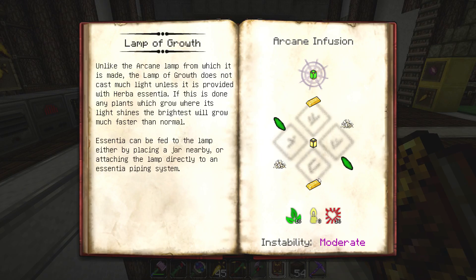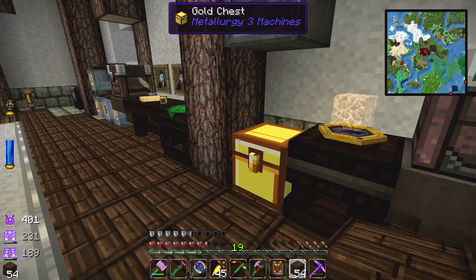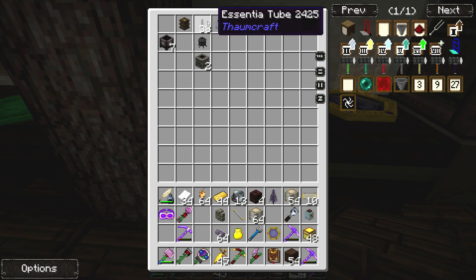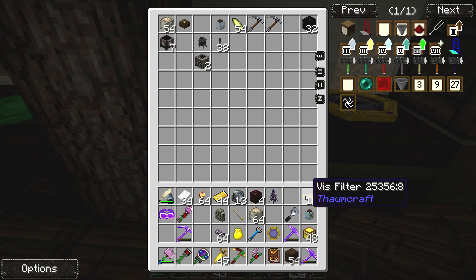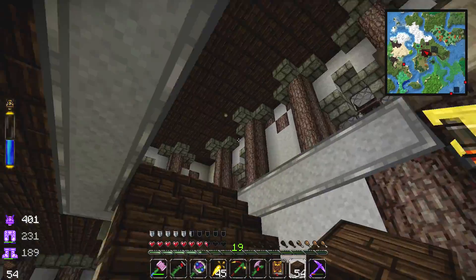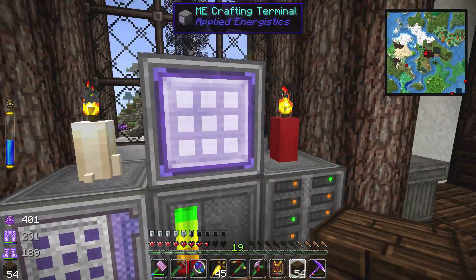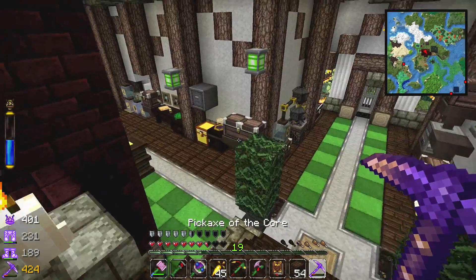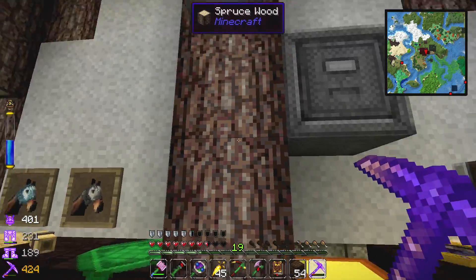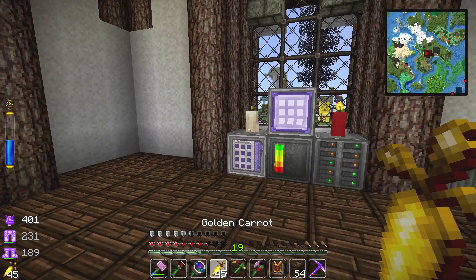Lamps of growth aren't too hard to make. I was getting everything ready down here and also setting up the Essentia system I'm going to need for it. I got most of it and was looking into making another arcane table, but then I realized everything I need to build this stuff is in my Applied Energistics system up here. I thought it would be nice if I could access that from down here, so I could set up a crafting terminal next to my Thaumcraft system. But I think there's a better way to do it.